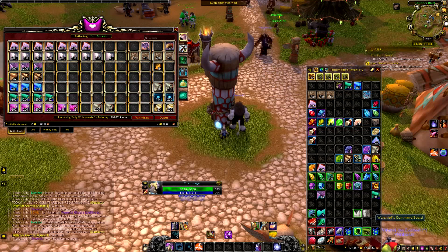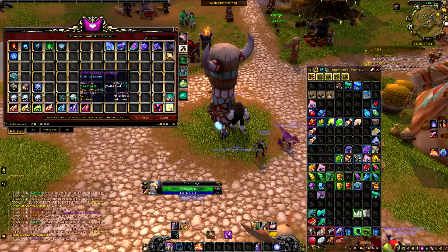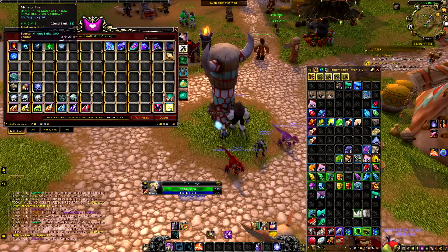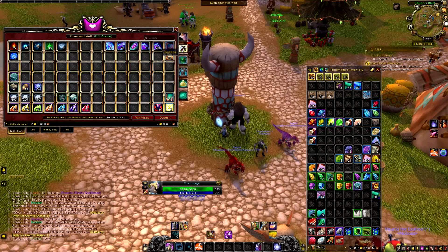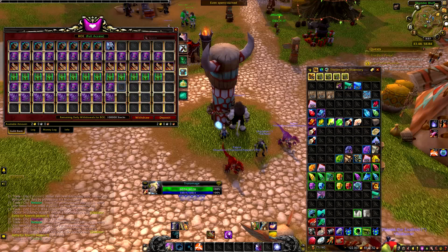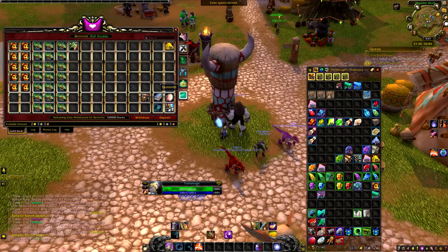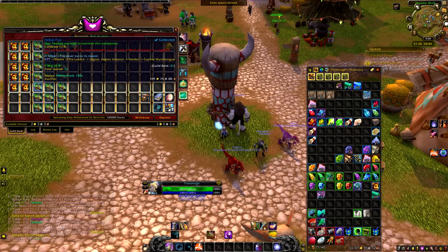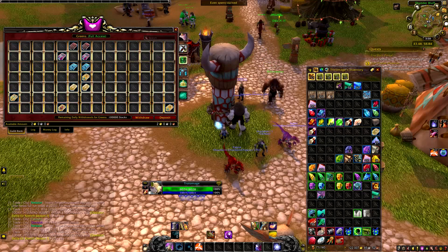This is how my guild bank looks. In the first tab I have my tailoring stuff — basically cloth and other tailoring-related items. In the second tab I have gems, minerals, and items like Starfire Ore which are quite expensive right now. I also have enchanting materials — I'm not planning to sell everything immediately; I like to stack them and sell on Fridays when prices are a bit higher since it's closer to the weekend. I have BOEs I farmed a long time ago that I'm selling slowly. I collect lockboxes, fill an entire tab, then unlock and open them all at once.